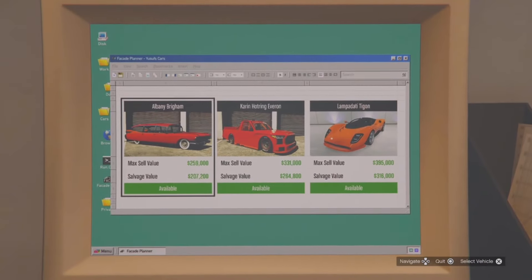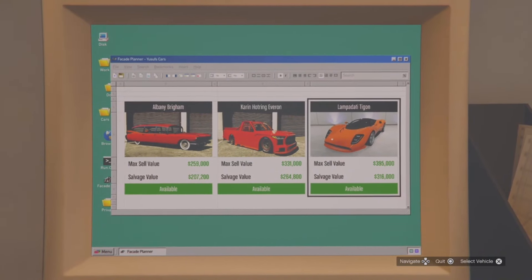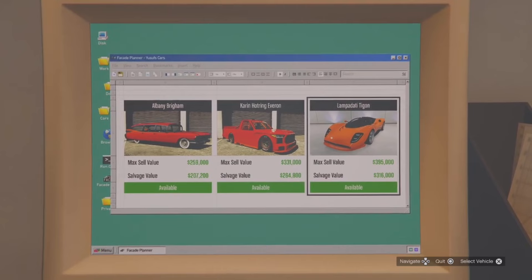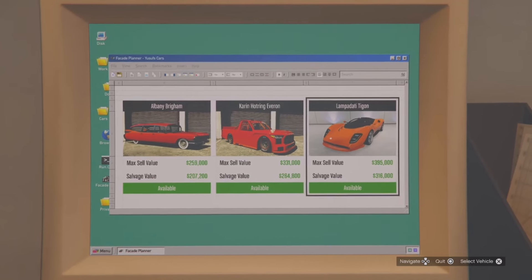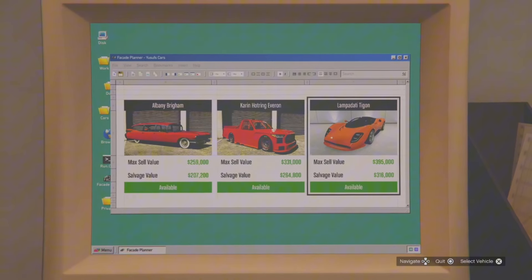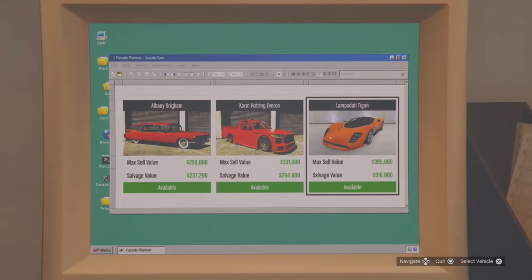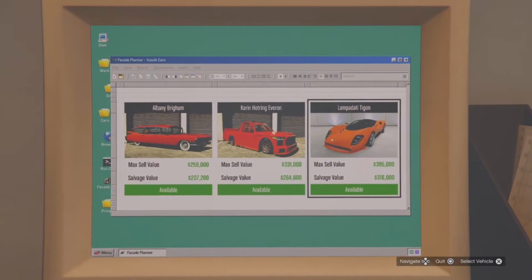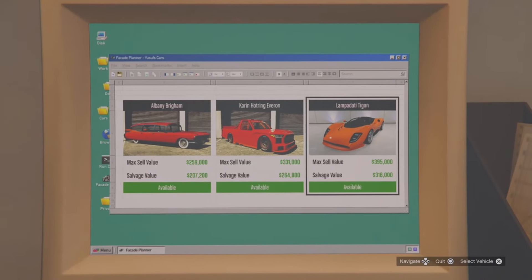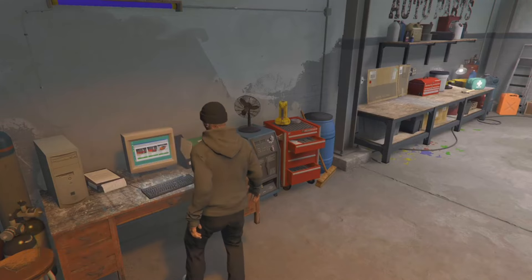Moving on for your salvage yard vehicle robberies, we do have the Albany Brigham, the Corrine Hotring Everon, and the Lampadati Tigon. None of these vehicles are claimable — just like last week, no claimable vehicles. I really thought Rockstar was going to give us one vehicle a week that is claimable, but that does not seem to be the case. It seems like that's going to be once in a blue moon. The salvage yard is not looking too bright and might actually be one of the worst businesses in the game — definitely mid.